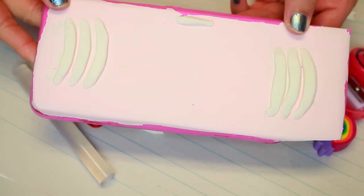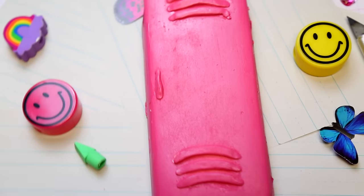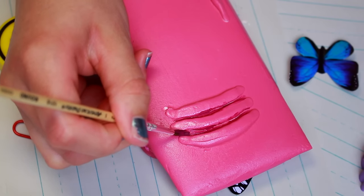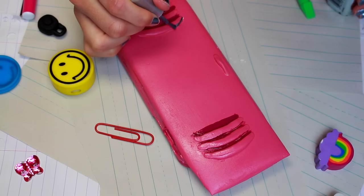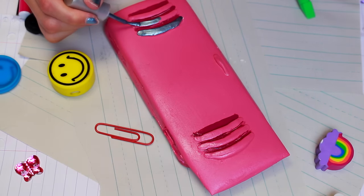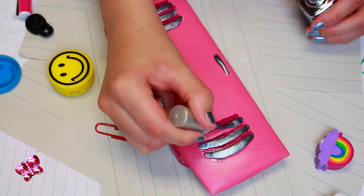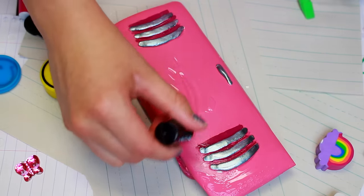And then I made a little handle for the locker. Now it is time to paint — you can paint your locker phone case whatever color you like. I chose pink, but really glitter is my favorite color. After the pink paint dried, I added a little more definition in between each one of the vents by painting in between each one with a darker red paint. Then I used one of my favorite metallic nail polishes to paint the vents, and finished up with some clear nail polish and glitter.